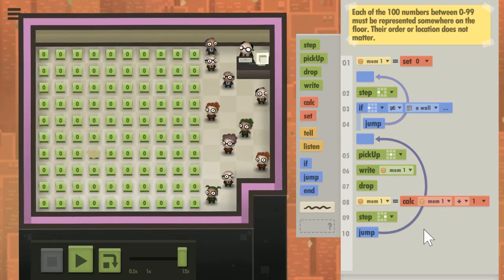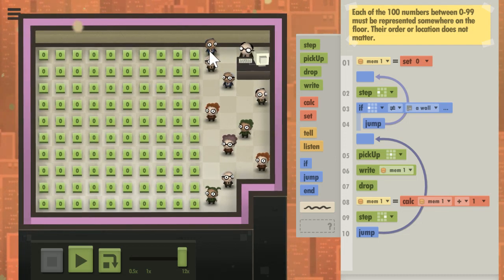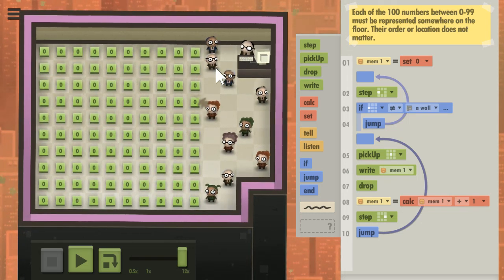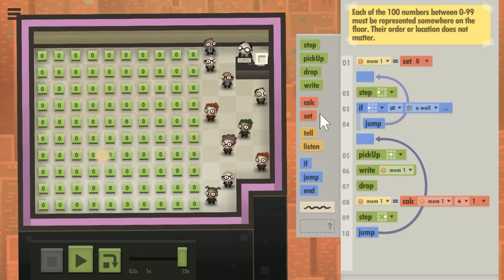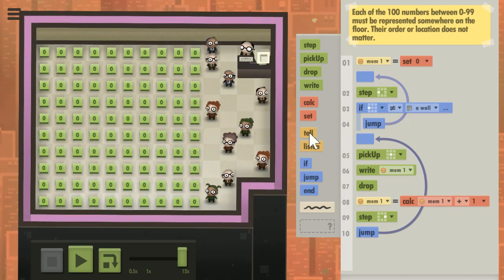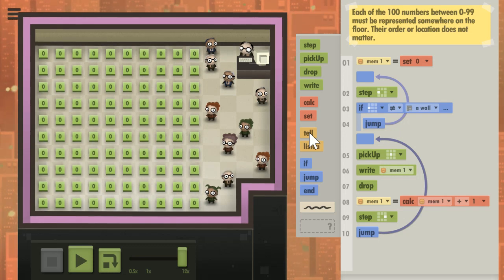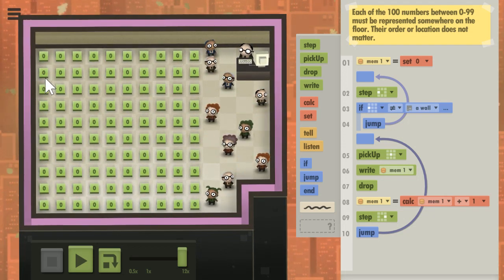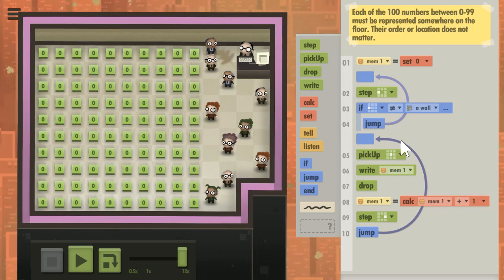Fantastic, that's exactly what I wanted. They really just need to add 10 to their number. But the worker can't add 10 until the person above them is done, so that's where the tell and listen commands will help.